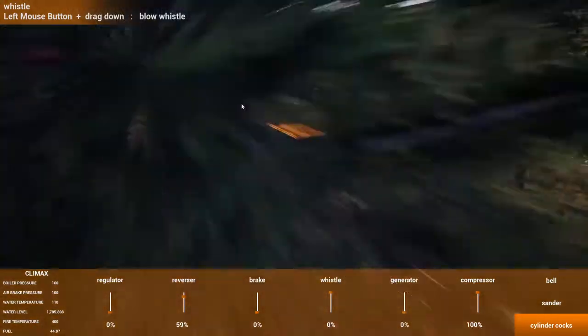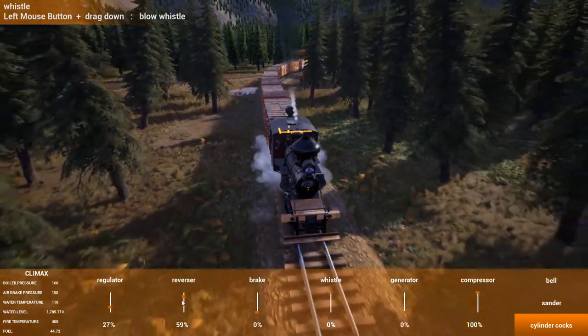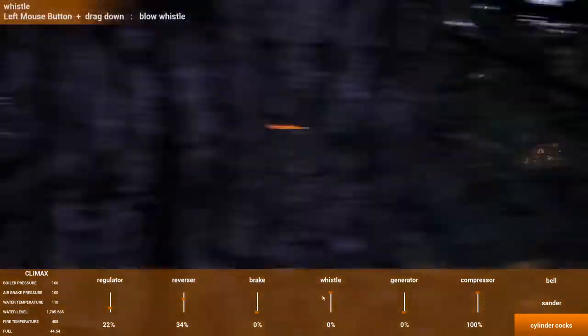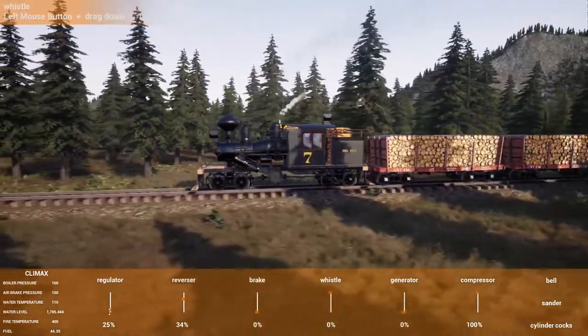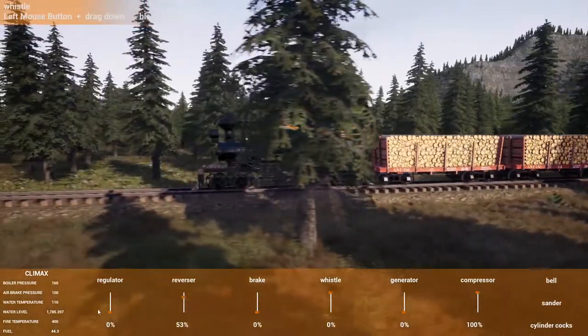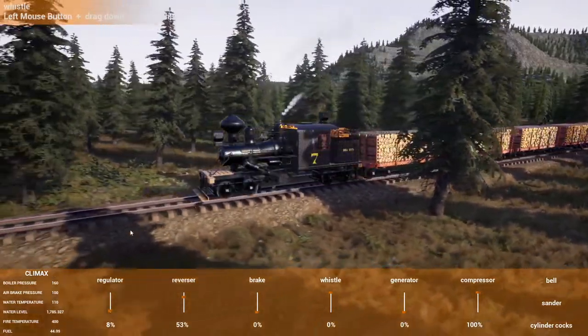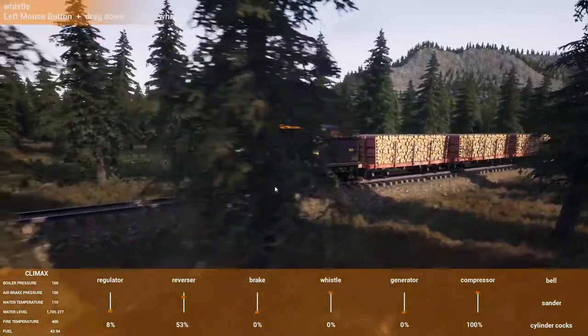The cordwood — we have ten cars, so that's 80 cordwood. Whoa — that's the Climax, it's going crazy. I would not be sad if they toned down the audio on the Climax slightly, and maybe the power output. The tractive effort is great, but I don't know that this thing should be spinning quite as fast as it does.